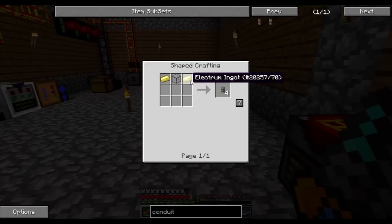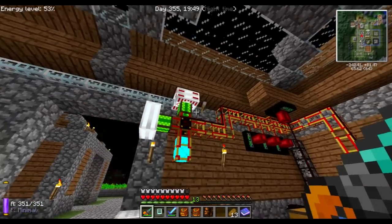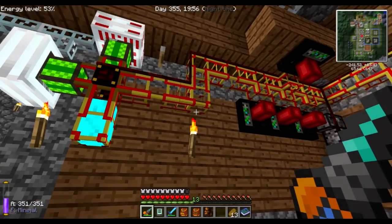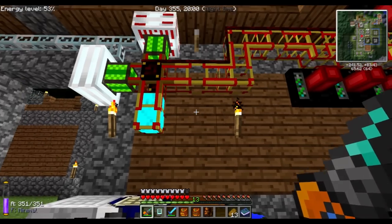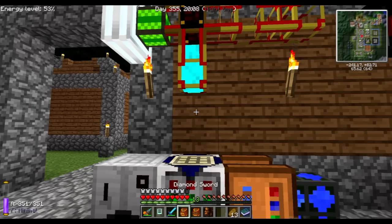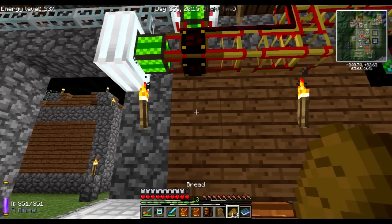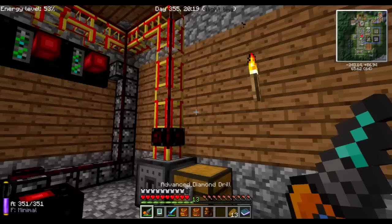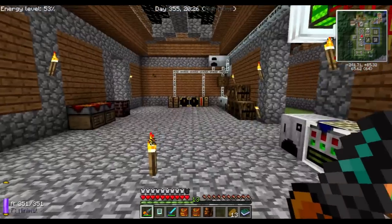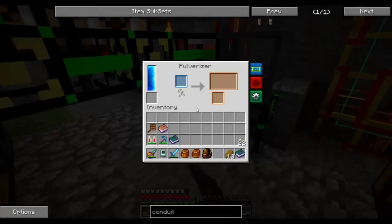Let me set up and start producing electrum and hardened glass so we can get a fair deal of these energy conduits. Because I'm not gonna be using the kinesis pipes so much — while they are nice, I'd rather not. There's probably a good way to get things. That's gonna be an explosion — leftover energy from these machines. Let me set that up down in the basement since it's a temporary thing anyhow.